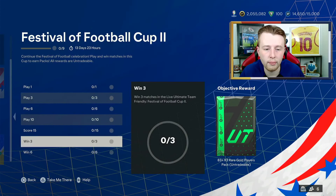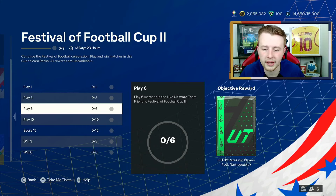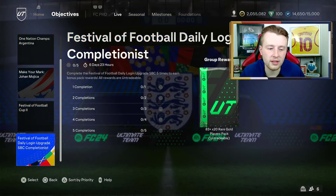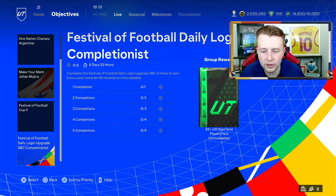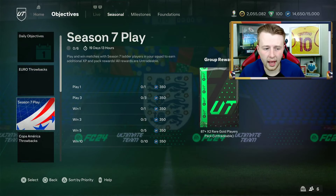We've also got the Festival of Football Cup Part 2 - just winning 12 games, scoring goals and playing games. These packs aren't great, but at least it's something. We've got the Daily Login SBC, which is nice. These packs are semi-decent, nothing spectacular. But an 83 times 20 at the end is not too bad, so at least EA have done something with that.